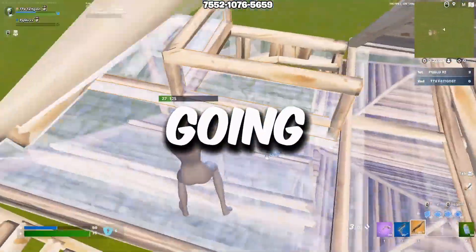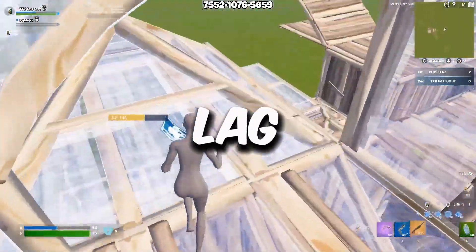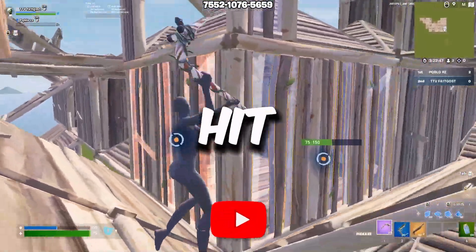In this video I'm going to be showing you how to fix the slow performance, FPS drops, and lag while gaming. This can be because of the high process, thread, and handle count of the CPU. If you want to fix it, hit that subscribe button for more content.